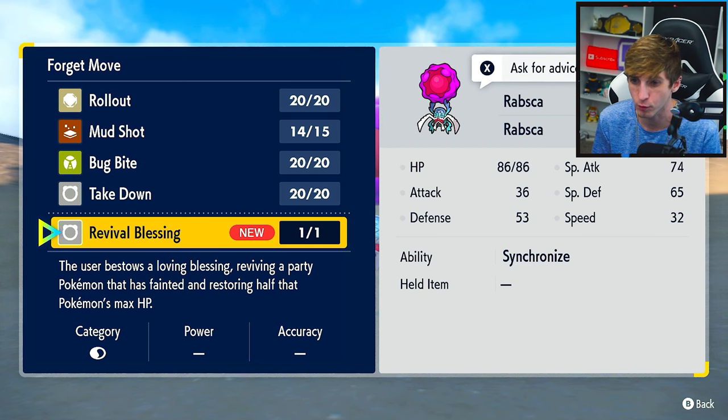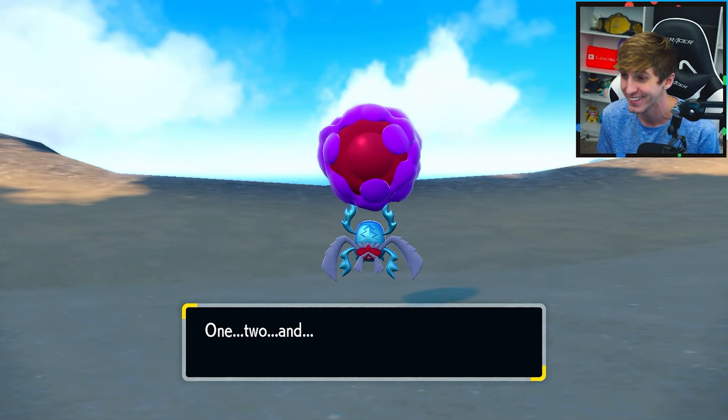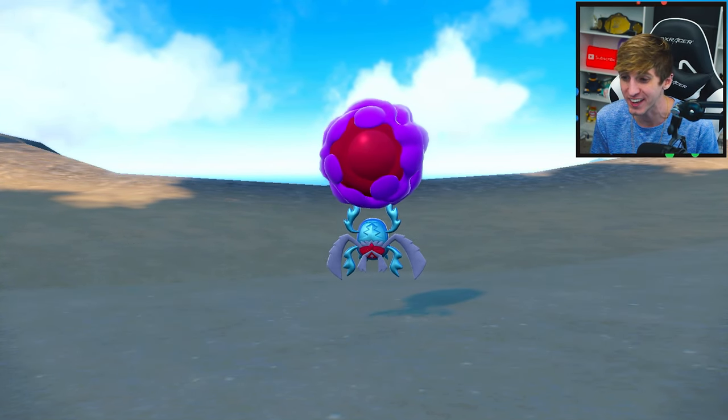Revival Blessing — the user bestows a loving blessing, reviving a party Pokemon that is fainted and restoring half of their HP. Yeah, this dude is sick.